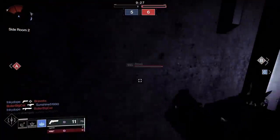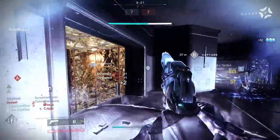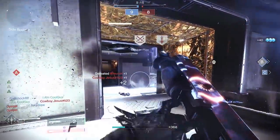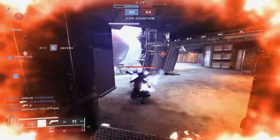And you have something like Whisper of Bonds for Stasis: defeating frozen targets with weapons grants you super energy. So you freeze that target, down them with your Thresh weapon, you just get a little bit more. Those Stasis trees by themselves have slower cooldowns than light subclasses, so if you're using a Thresh weapon and getting kills at max Intellect, you're going to shave off time and be faster than the light subclasses. This is a new dynamic — it's a big deal, a new way to play.